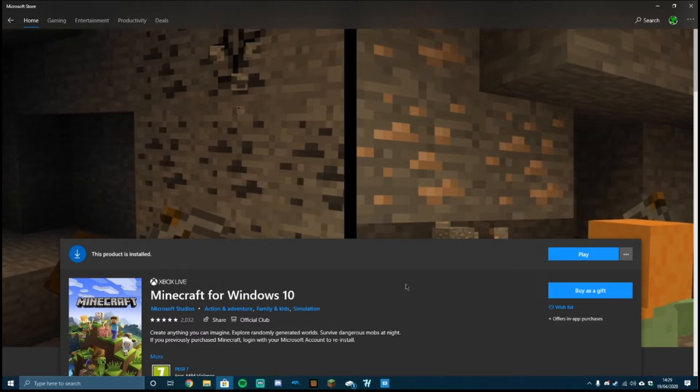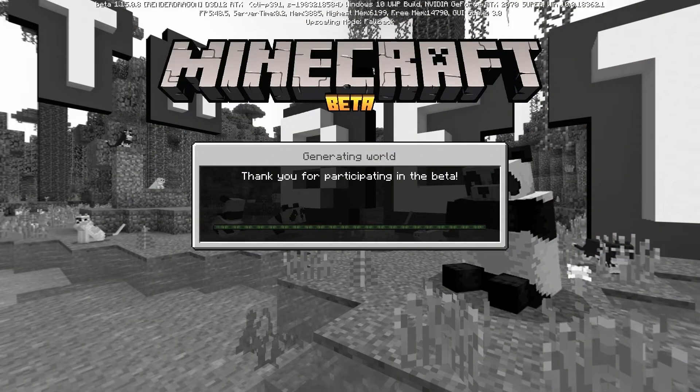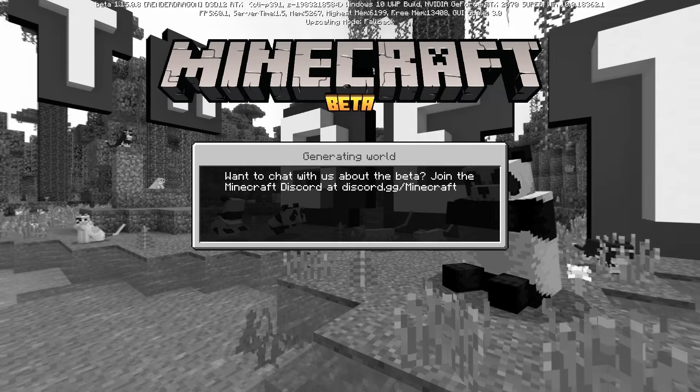So with that set for how to get the beta, let's jump into the RTX ray tracing. Now we're back in Minecraft — let's check out a regular world with ray tracing. I'm going to pick the resource pack I was on earlier because it's my favorite one. There are loads of others to choose from on the Marketplace — just go into Marketplace, type in RTX, and you can download the template straight from there.